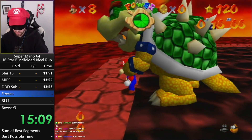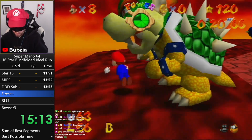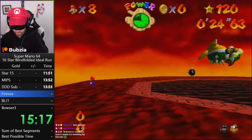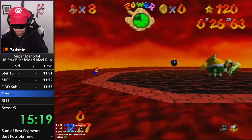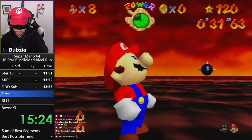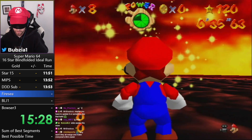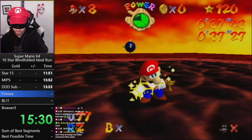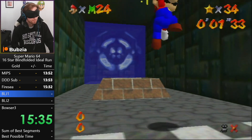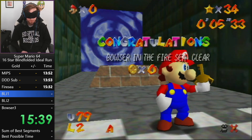Here's the new Bowser 2 strat. We actually manipulate Bowser by walking a tiny bit forward before grabbing him, and then we can basically place him into the bomb with only one time running around. This is consistent — this is done now in speedruns — and it saves around four seconds compared to the old strat. Really cool that this is possible and consistent now.